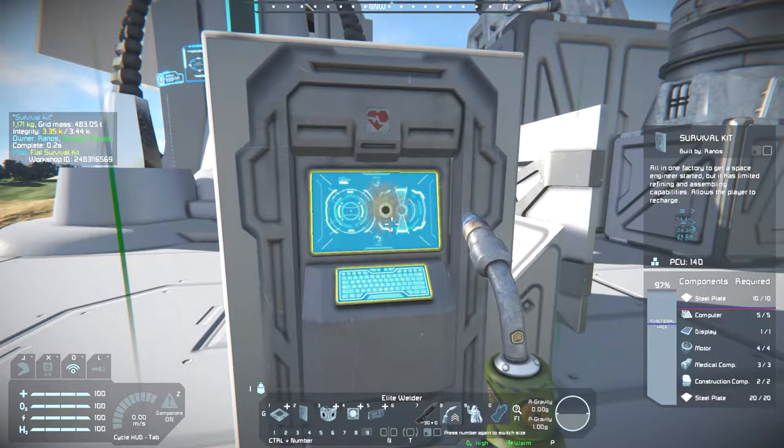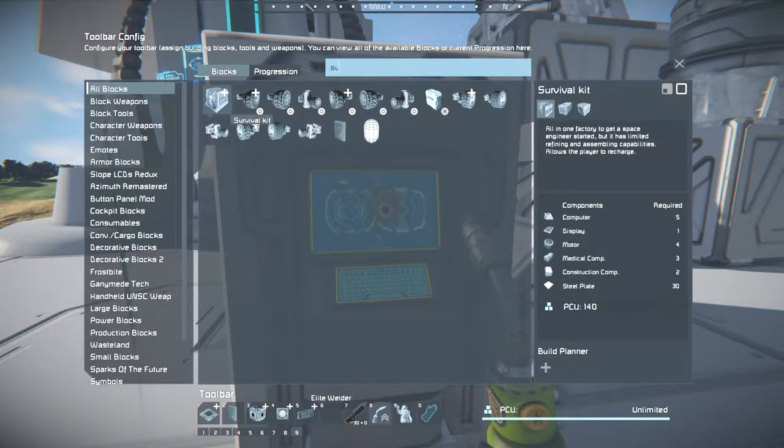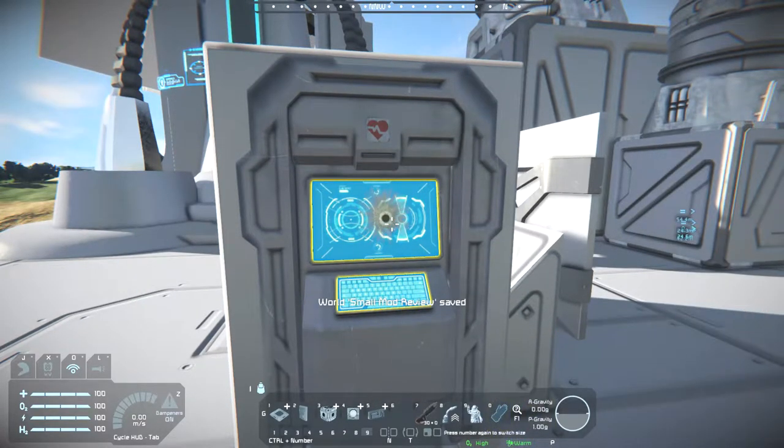The build cost is around 30 steel plates, 2 construction components, 3 metal components, 4 motors, 1 display, and 5 computers. That's basically the same as vanilla. So if you have a vanilla survival kit, you just break it down and plop this in its place — it takes up less space. It's a way to save space on your ship.